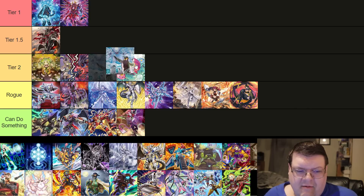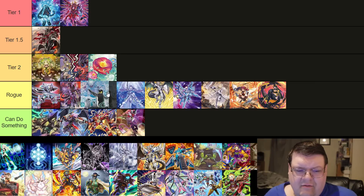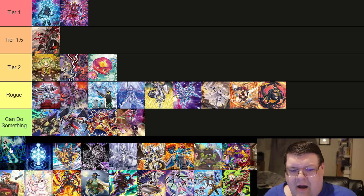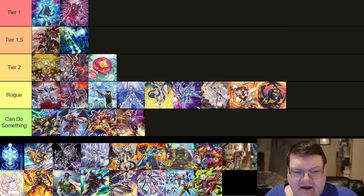Flander — we'll put this here. Actually, this deck should be Rogue. Honestly, this is pretty Rogue-y. Sky Striker — I'm going to hate myself for doing this. I think this deck should be Tier 2, but I'm going to put it in 1.5.